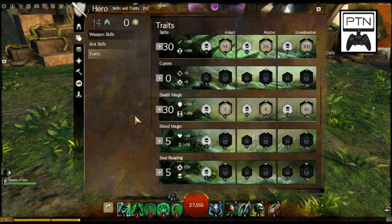We'll do traits first to get all the stat stuff taken care of. Up at the top in my traits line, I take Spite — the power line — but not actually for the power. It's for the condition duration, the second portion of it, because if we're going to be staying alive for a long period of time, we want to make sure our conditions are also being applied for that long period of time.